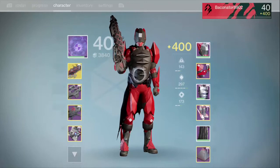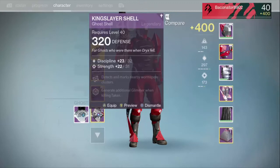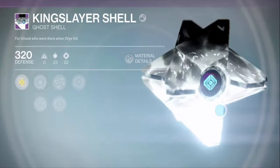What's up guys, my name is Baconator and welcome back to another video. Today I'm going to be showing you guys how to get a 400 ghost. As you can see I've got one right here, but I want to get my Kingslayer shell to 400 as well — as you can see it's only 320 and it takes my light level down quite a bit. Basically the way I'm going to be doing this is playing Archon's Forge.